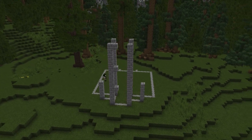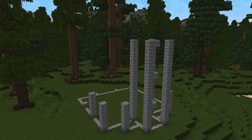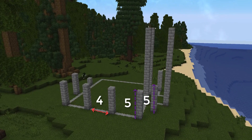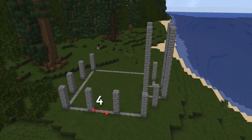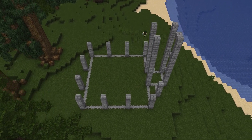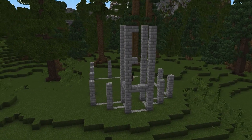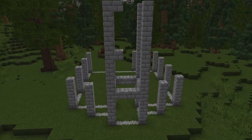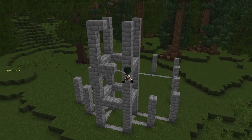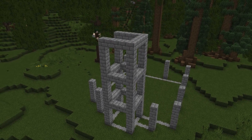These other structures that we're building are five blocks tall using stone bricks, and they're each separated by four blocks in between them. Now we can go ahead and fill out these horizontal parts, working our way up at these three different rings that are all separated by five blocks.